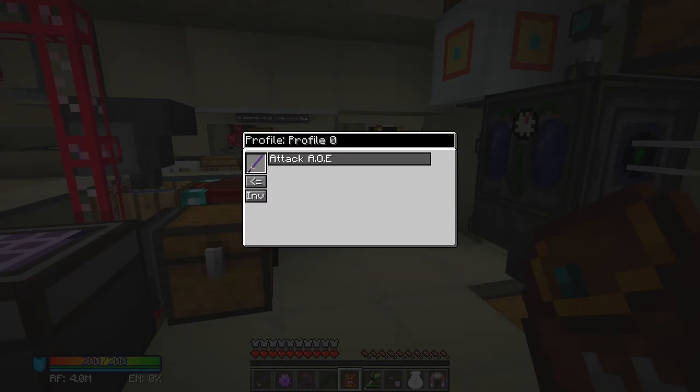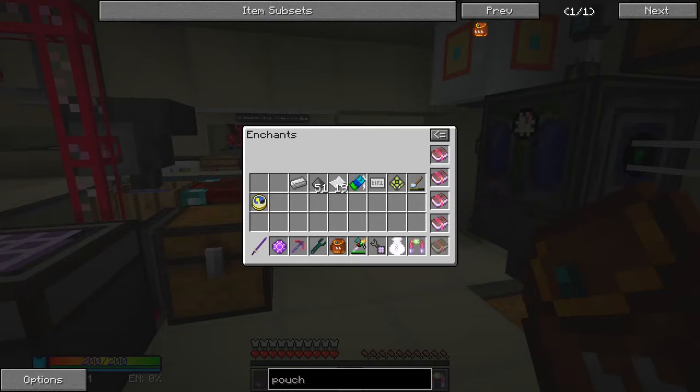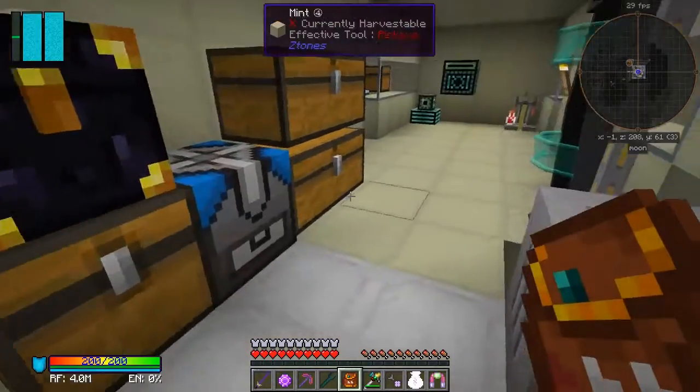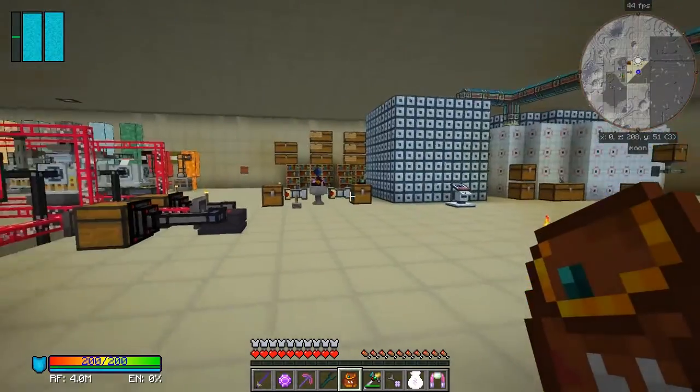Then you can do the same for the leggings - move speed modifier - so it's actually 100%, so I'm going twice as fast. You can also set reduce when walking. Then you can open up your armor - arms and weapons - so here you've got the attack option and you've got an inventory where you can put different books in.